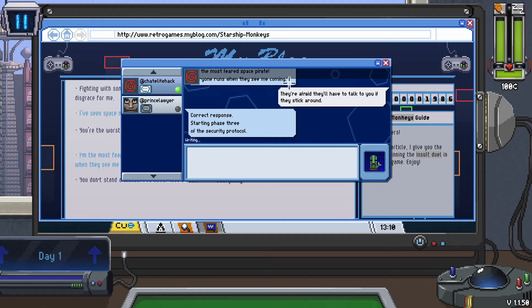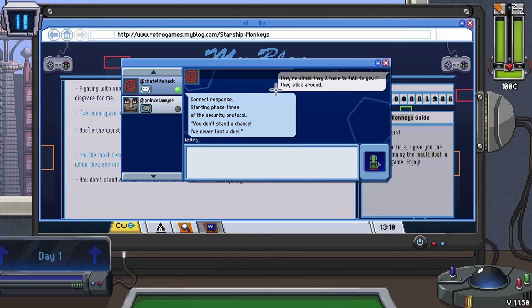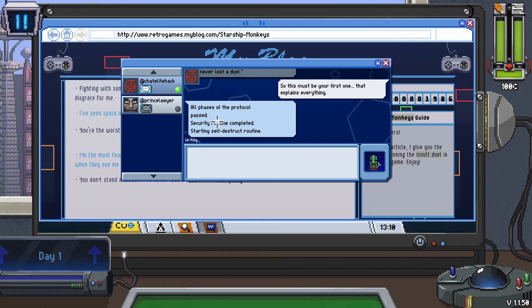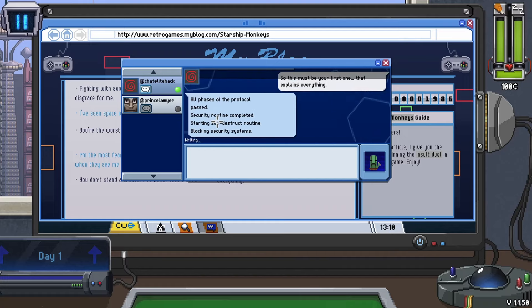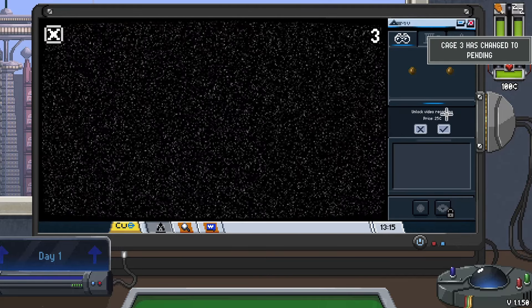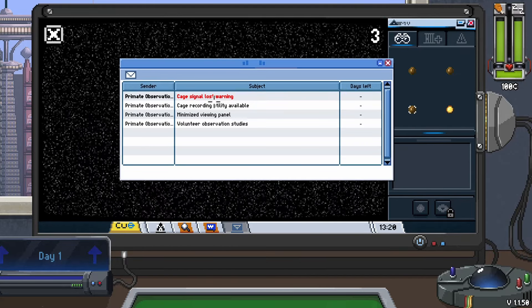All phases of the protocol pass. Security routine completed - starting self-destruct routine. It's going to start blowing up. I was just a little too late to buy the recording, but I don't think I could have sent it in anyway. We did get to see it blow up, which is cool. Now Primate Observation sends us a warning that this is considered 'feeding the monkeys.' They don't have proof, but if it happens again we will lose the game. But that's fine - I'm not going to do that anymore.